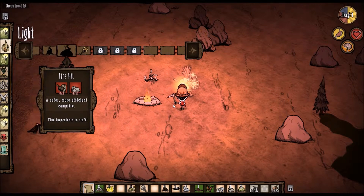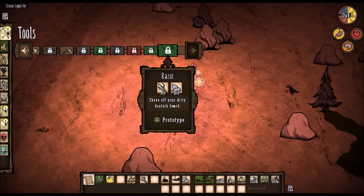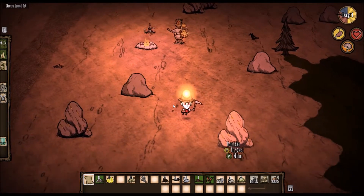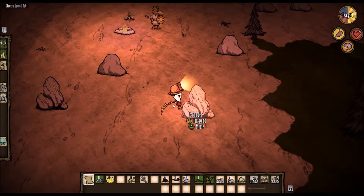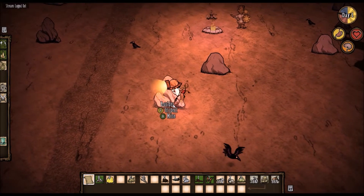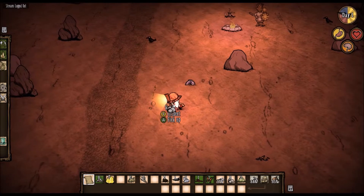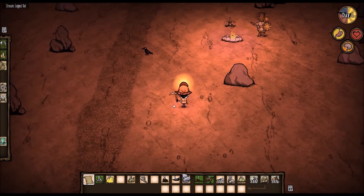Oh my god, I unlocked so much more stuff. A backpack. We can build a shovel, a pitchfork, or a razor. I don't know why any of that would be useful, but let's just mine some more rocks. There are more rocks here than in Dwayne Johnson's family. I should be a chameleon.